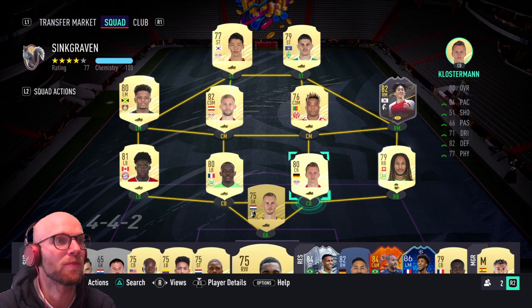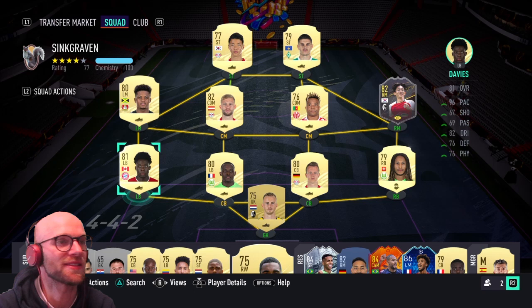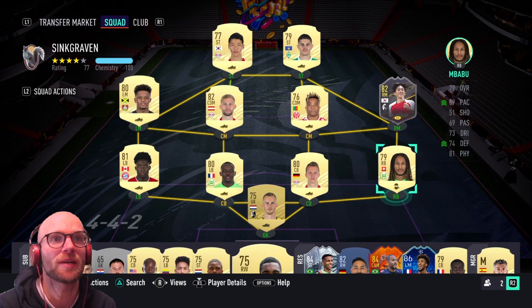Moving on to the left back position, it can only be one — Alphonso Davies. 96 base, that's all you need. This guy is a beast — 76 defending and physicals, he is very good. The right back position will be Mbappu — 89 pace, 74 defending and 81 physicals. Also a very good right back.